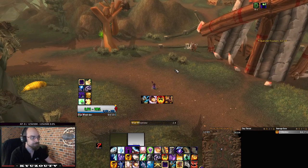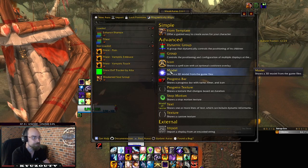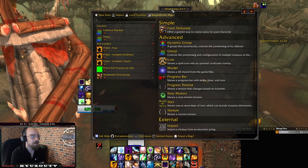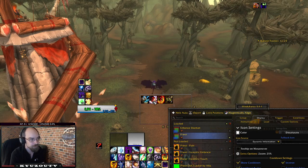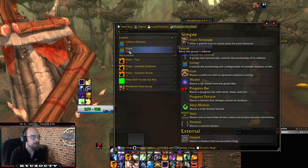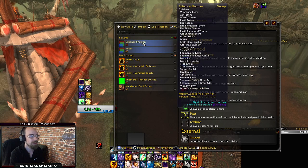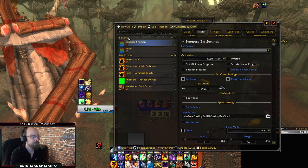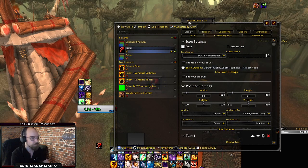We'll start off by typing /wa to get the WeakAuras options. If you're planning on making two or three WeakAuras, I'd suggest you click New and then Group, because that makes a group and you put all your WeakAuras inside there. But for this example I am not going to do that. Also make sure lock positions is not highlighted. So we'll do New Aura, then Icon, and we will do Psychic Scream for this example.